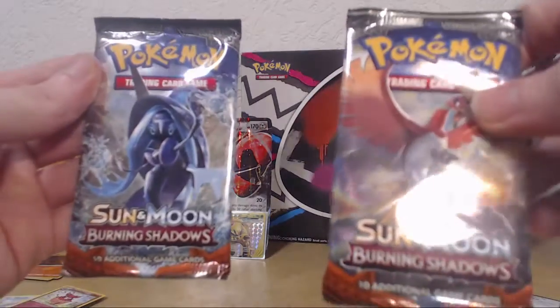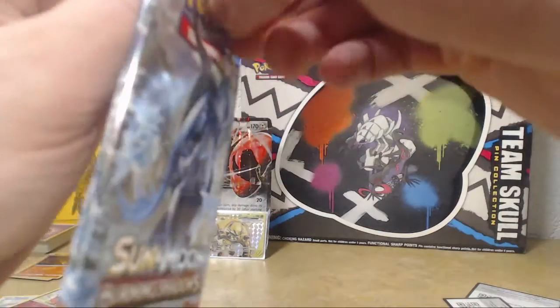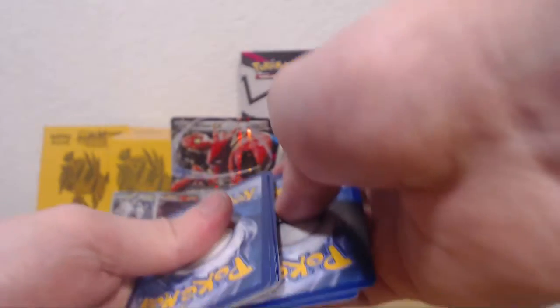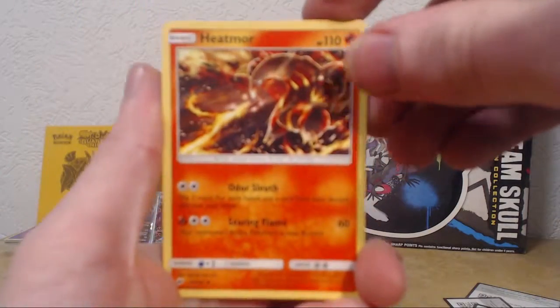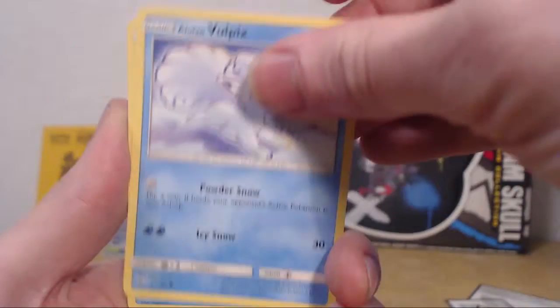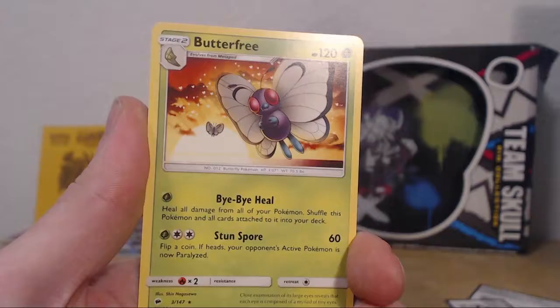Next we're gonna do the first Burning Shadows pack - I think it's Tapu Lele at least. Same trick as the rest of the Sun and Moon cards. And then this is an energy - good guess. We got Heatmor up first, then Accelgor, Snivy, Venipede, Sneasel, Alolan Vulpix, Horsea, Noibat, reverse Slowking - I like it - and a Butterfree. Dammit.